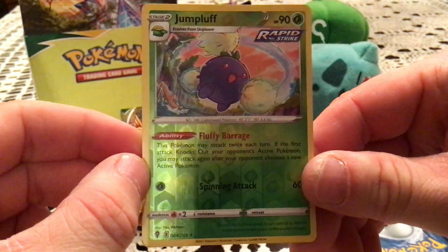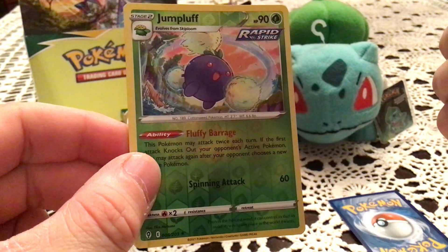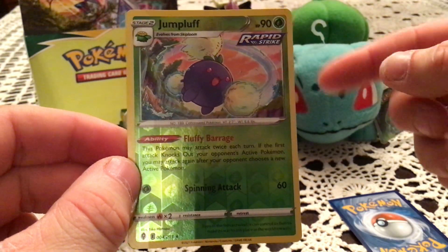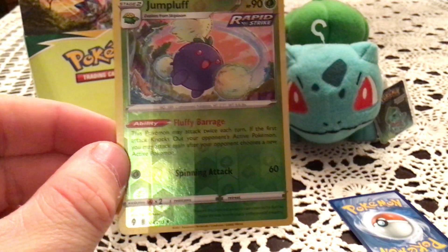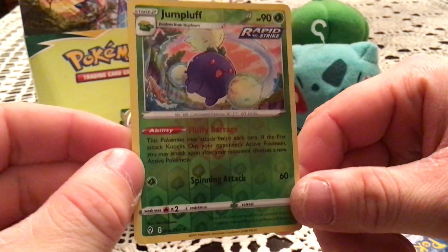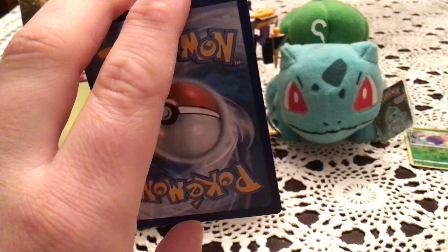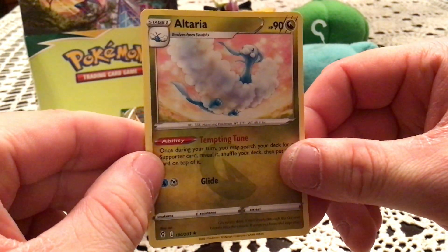Jumpluff — first pack giving a new reverse holographic. I think we ended the last half with the Hoppip, and I literally have that Hoppip on top of the stack to my right. I needed Skiploom and Jumpluff, so great way to start it off with that new reverse holo. The actual rare is Altaria — a mellow holo.